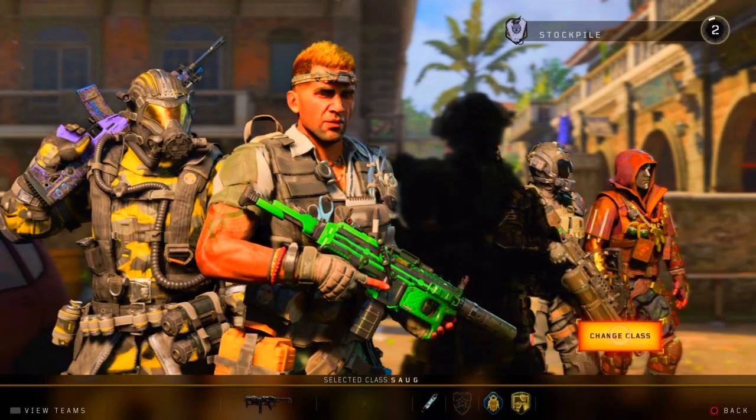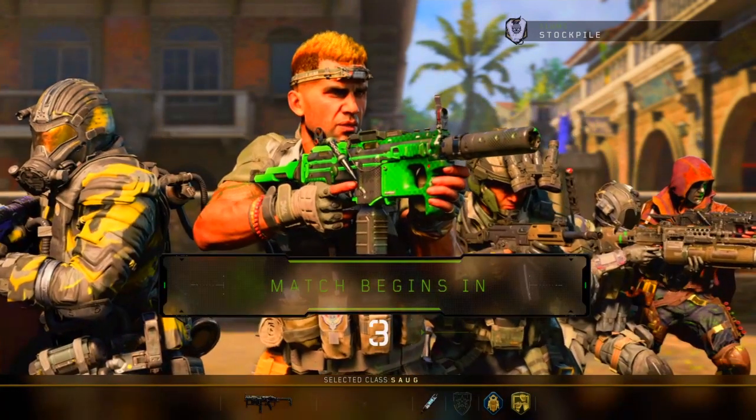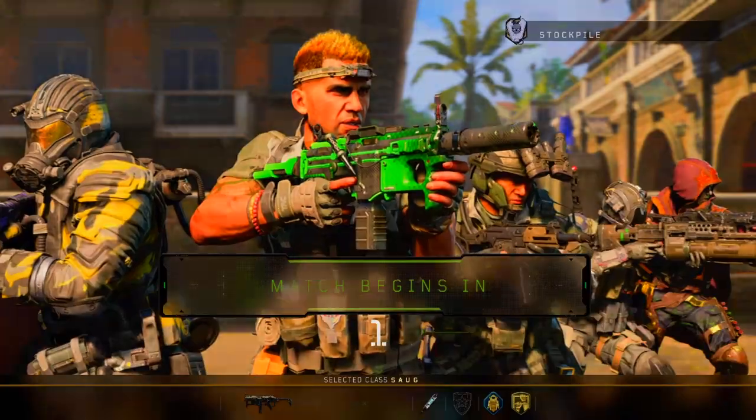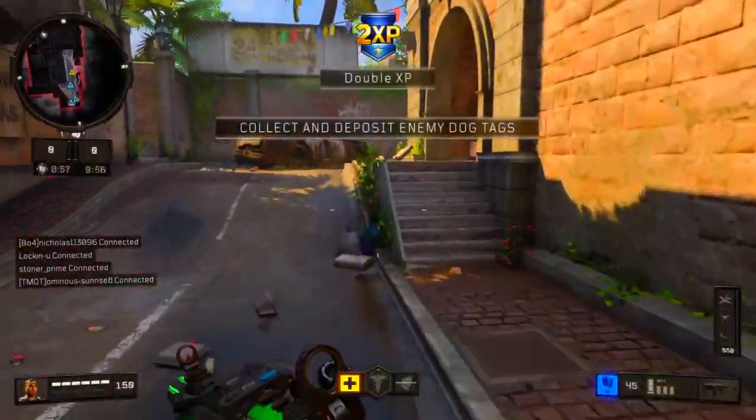All right, we're using the MX-9 — Suppressor, Rapid Fire, Stock, Hyper Mags, Stim Shot, Flag Jacket, Dexterity.